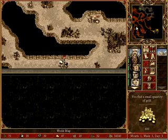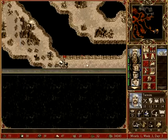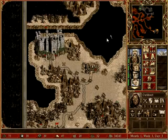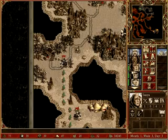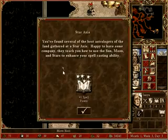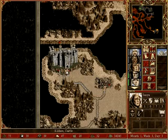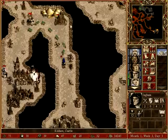Now I think we'll send Tarnum back north. Sonya can go to that star axis, and maybe head towards the castle. Ingham needs to get his pikemen turned into a Halberdier.